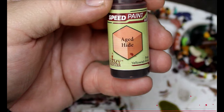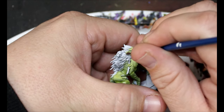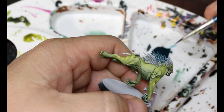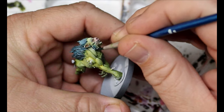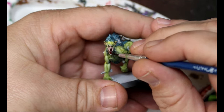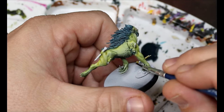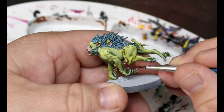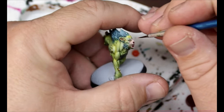We're going to take some Aged Hide — a yellowish pink — and put it around their nose, mouth, and the inside of their ears, blending while still wet. Then Lizard Folk Cyan all over the quills and hair coming out of their backs, skin, and jowls. Poppy Red goes on the inside of their mouths. Pallid Bone on any bones sticking out, same as we did on the ghouls. Moon Lake Coral on their toenails and fingernails, and Amaranth Red dotted in for their eyes.